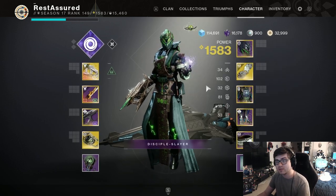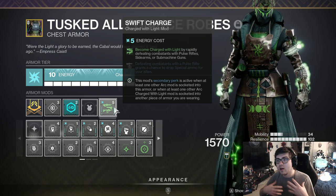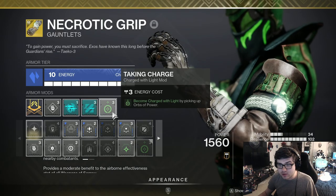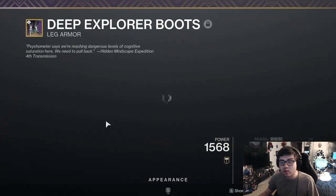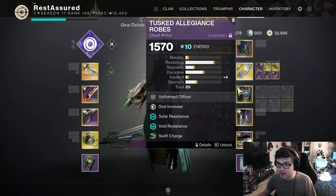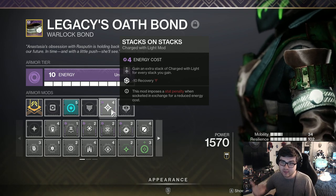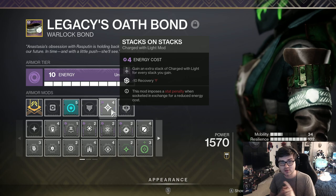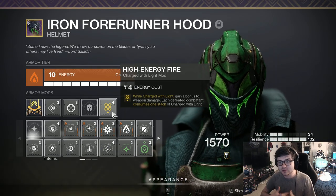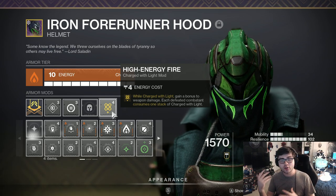For mods, we're focusing on Charged with Light rather than Elemental Wells. I'm running Swift Charge so rapid final blows with my SMG make me Charged with Light, and Taking Charge so picking up an Orb of Power also makes me Charged with Light. I'm running Supercharged for two additional stacks, allowing up to four stacks total since I have two ways to proc it. I'm also running Stacks on Stacks so whenever I get Charged with Light I receive two stacks instead of one. So a double kill with my SMG gives two stacks, picking up an Orb gives two more — I can reach four stacks easily. Then High Energy Fire gives a weapon damage bonus while Charged with Light.